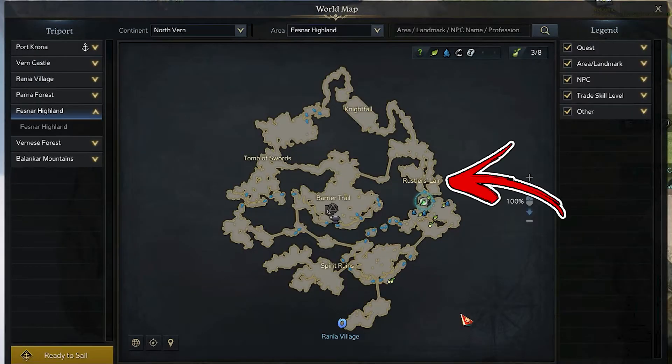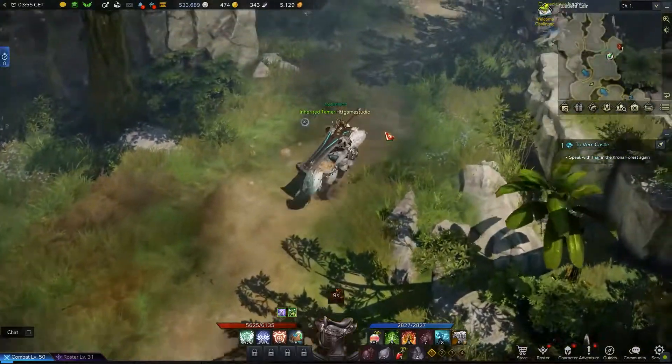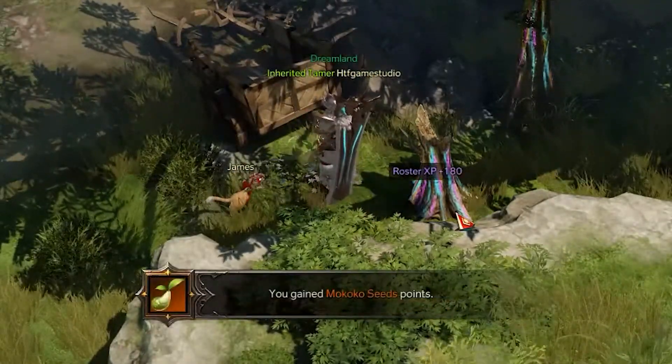For the fifth you have to continue exploring the Rastler's Lair area on the right side of the map, where you need to reach the dead end on the right side from the area name. Here you will find an abandoned cart, and immediately behind the cart you will be able to find and collect the fifth Mokoko seed.